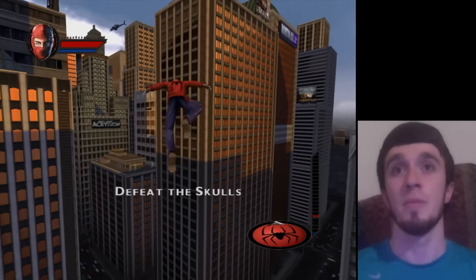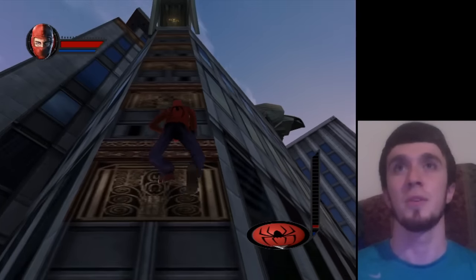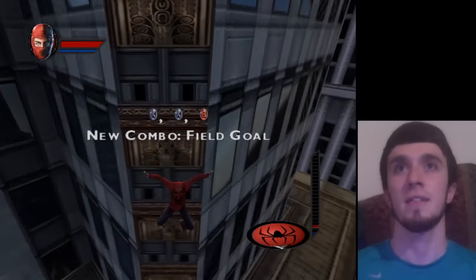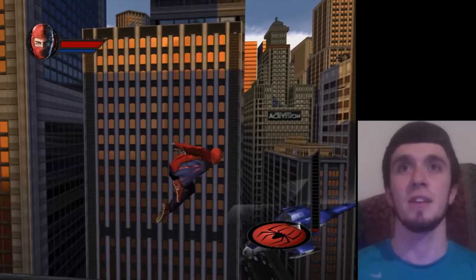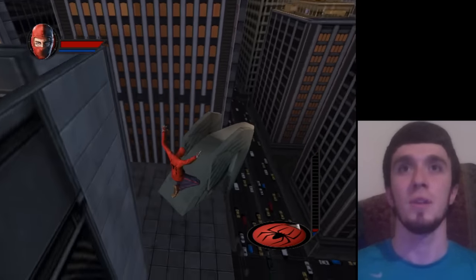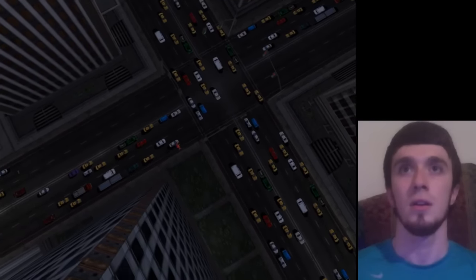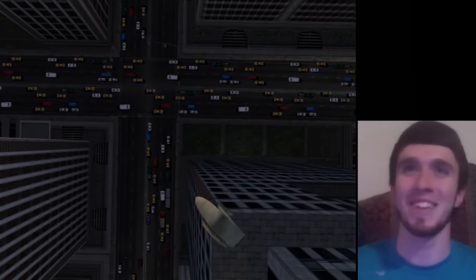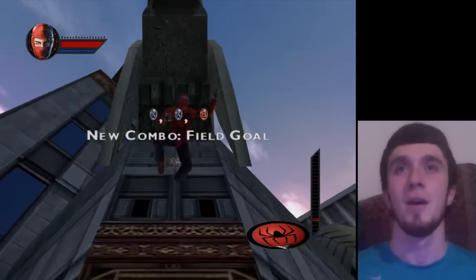Alright, let's see if I remember how to play this. First off, there's a gold spider up here so we're going to go up and grab it. Left trigger, X, X, B — that's a pretty nifty combo. I'm not a huge fan of the costume; I would like the classic Spider-Man costume back now. This isn't like the newer Spider-Man games where there's a whole world down there.